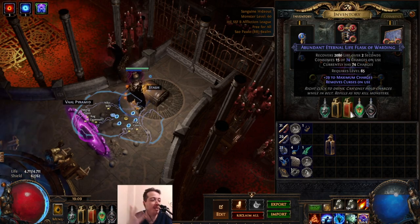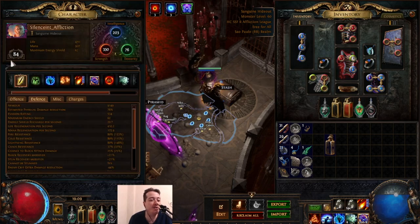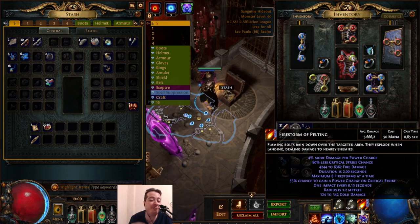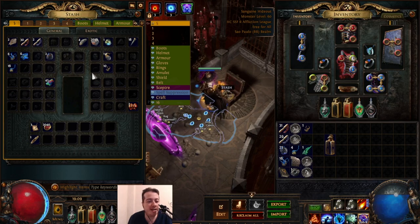Throughout my leveling and mapping at level 84, I've only dropped about ten Orbs of Alteration and used four already to reroll maps — of course I don't want to run elemental reflection because I'd probably die in one Firestorm cast. So you have to pay attention to map modifiers. Alterations are really, really rare in ruthless.